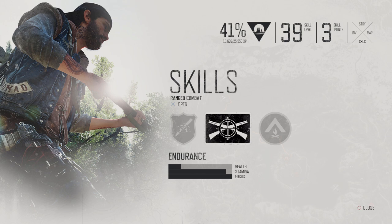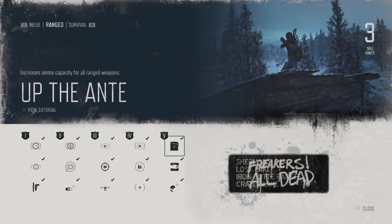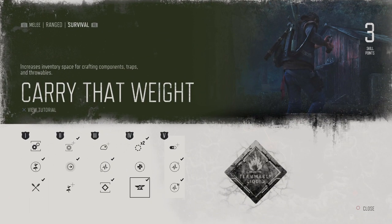There are three skills I want to talk about for taking on hordes. First, Up the Ante — gives you extra ammo, and you want as much ammo as possible. Second, Two Birds One Bullet — penetrating multiple zombies with one bullet is great, especially when the horde is bunched up. Third, Carry That Weight — gives you extra throwables, actually doubles your grenades, molotovs, all that stuff, which is absolutely excellent when taking out hordes, especially the larger ones.